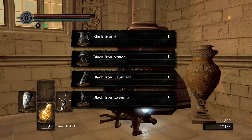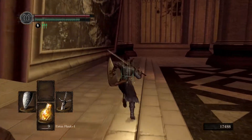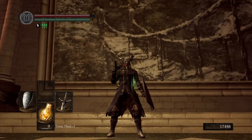Let's go in here. Oh, look at this — Black Iron Outfit, nice. I don't know if we can just go right in. Contraption does not move. Son of a bitch. I guess I'm going to go find out what I need to get in here and then I'll be right back.